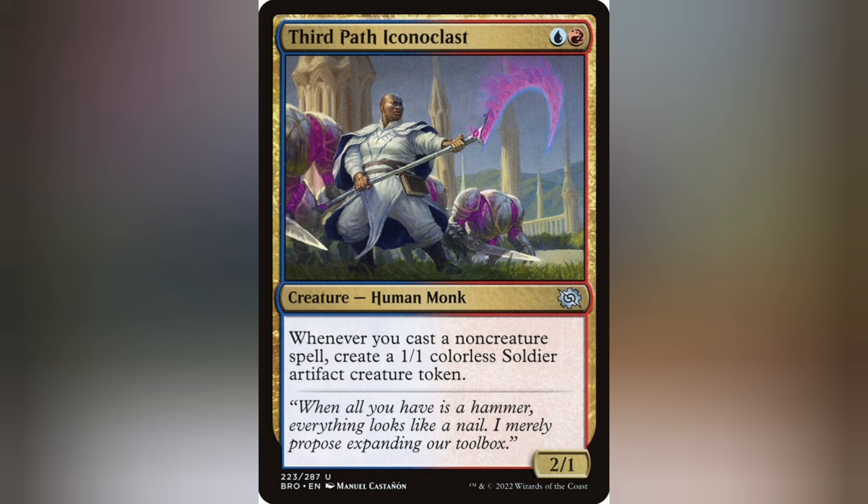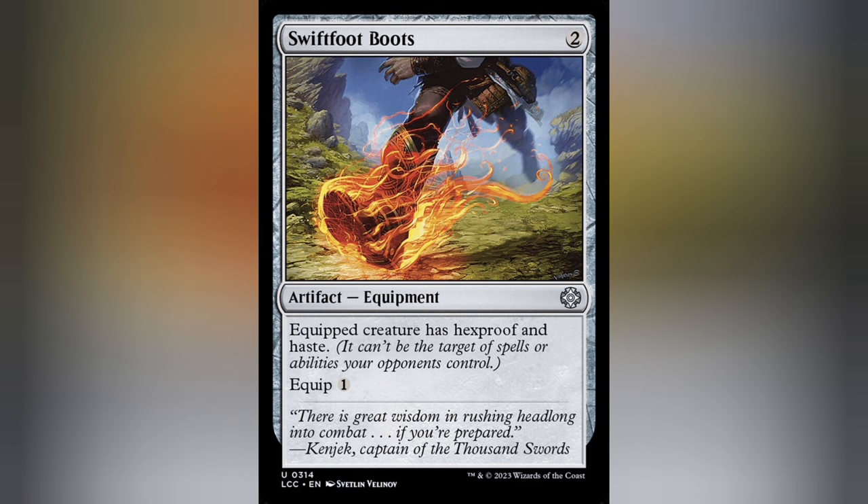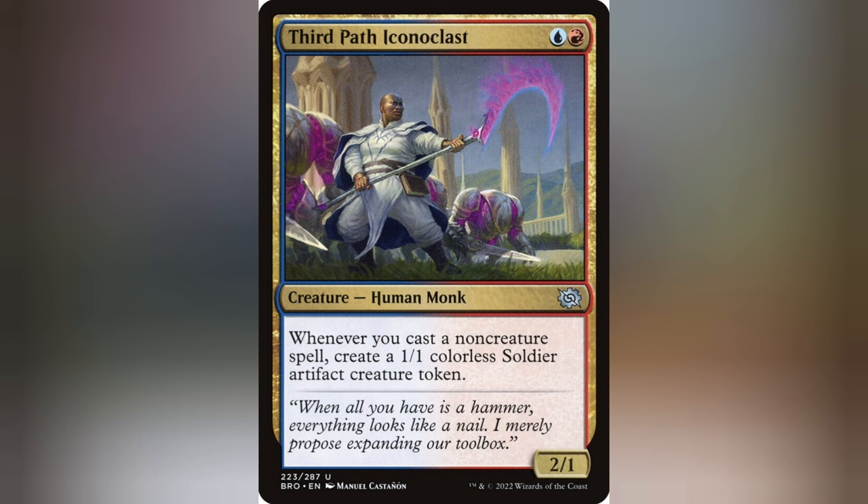Triggered abilities, just like activated abilities or spells, can be responded to — unless the triggered ability is a result of a split second spell. Because even though the triggered ability can't be prevented, you still can't place anything else on the stack. So in order of sequence: cast a spell, the triggered ability checks that conditions are met and goes onto the stack, then you pass priority, and any other players with triggered abilities have them automatically go on the stack in player order.